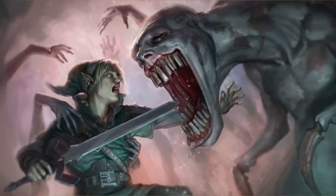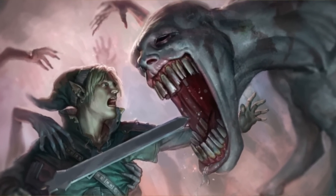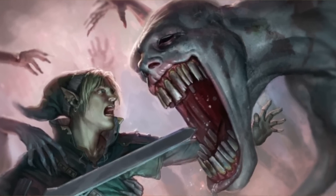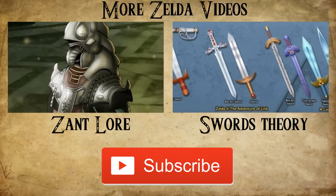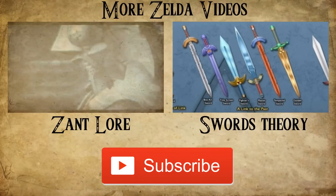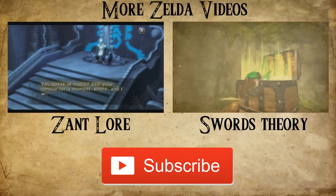So now you know the dark story behind Dead Hand and what he is based on — the Prita: cursed beings filled with greed and hatred. Thanks for watching everybody, I hope you enjoyed. Don't forget to follow me on Instagram, Twitter, Facebook, and YouTube to stay up to date. The links are in the description down below and on the screen right now.